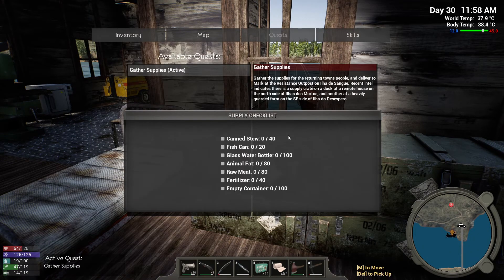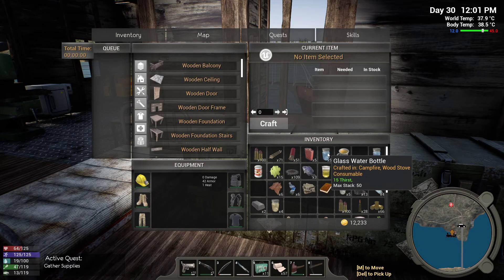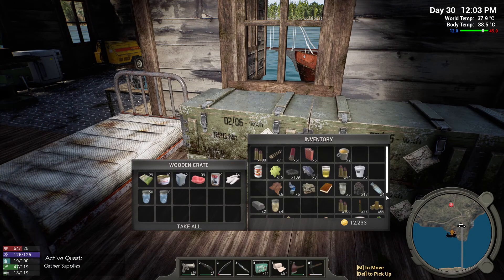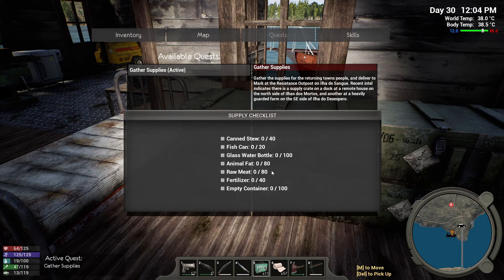So we've got canned stew, fish cans, glass water bottles, animal fat, raw meat, glass water. We can put the fertilizer and empty containers in there. So we've got a bit of everything in there.